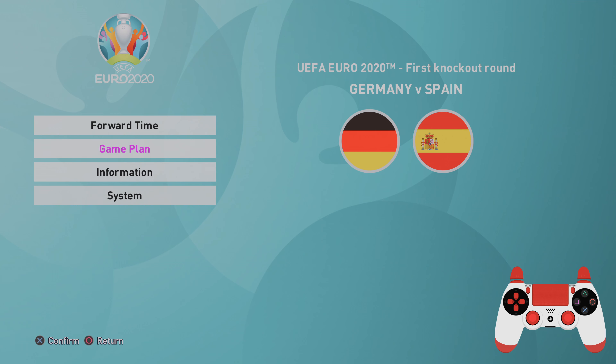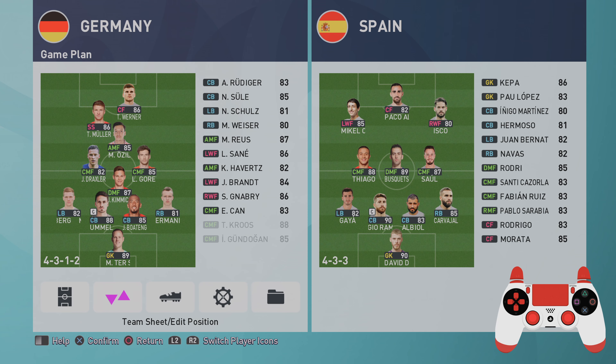We're playing a 4-4-2 diamond. The purpose of this is to dominate their technical ability in that midfield area — just trying to avoid them, because that's Spain's strong point with ball retention. The likes of Thiago, Busquets, and Saul, and look at all the options they've got on the bench. A really, really good back line as well. Sergio Ramos is probably one of the best defenders in the game, but not a lot of pace in that front three, so I'm going to be playing a fairly high defensive line.